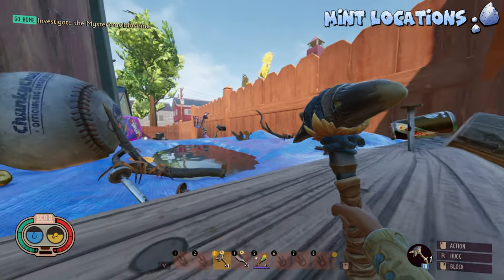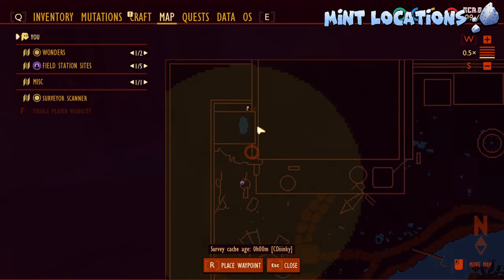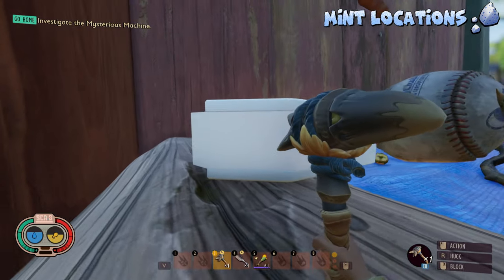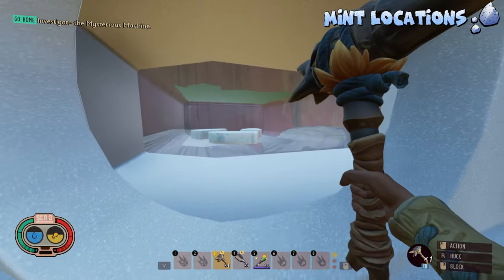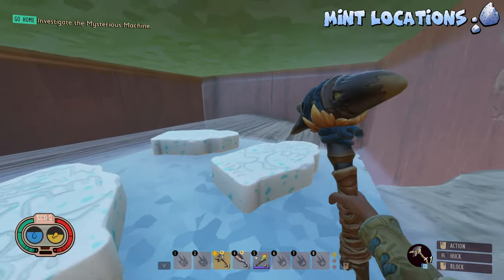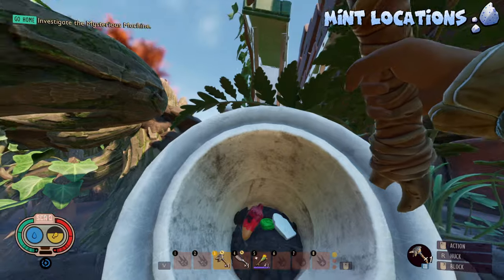In another Ice Cap Mint location, we are here at the Termite's Nest on the top, in the very corner of the map. We are going to find another Ice Cap Mint box. We are going to need to bust this open, and there are going to be 3 Ice Cap Mints in here. Once again, if we farm up these things, these guys are not going to respawn.